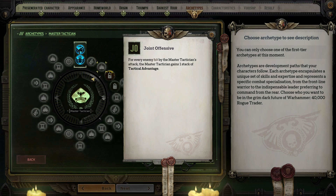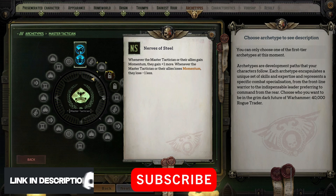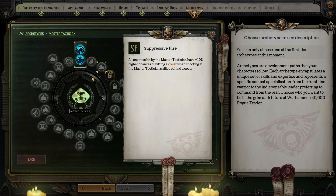Joint Offensive gives you a stack of Tactical Advantage for every enemy you hit. Unless you're a marksman, most of the time you'll only be able to attack once per turn, and there are better ways to stack TA, so I would skip this. Nerves of Steel is triggered whenever you gain momentum and allows you to gain one point more; whenever you lose momentum you lose one point less — interesting, but there are better options. Suppressive Fire causes enemies hit by you to have a 10% increased chance of hitting cover when shooting at allies, but again you're most likely not attacking more than once per turn so it's not useful enough. Against All Odds allows you to begin combat with additional stacks of TA equal to the number of enemies — absolutely you want this, as many fights will begin with 20 or more enemies so you'll get a massive increase to TA.